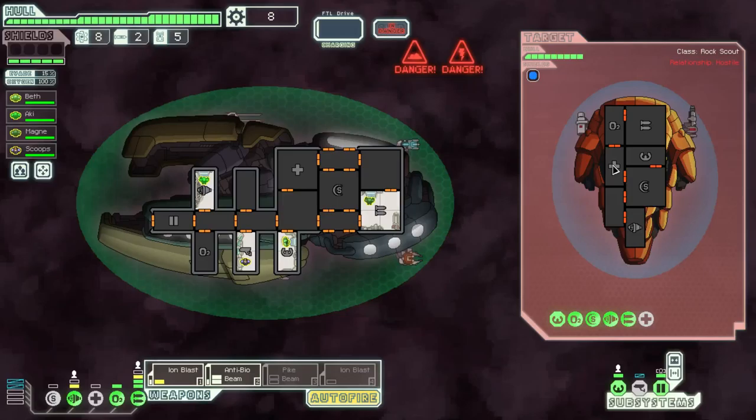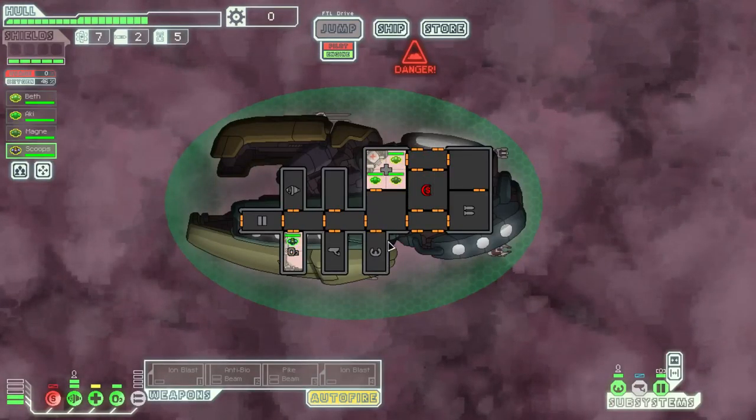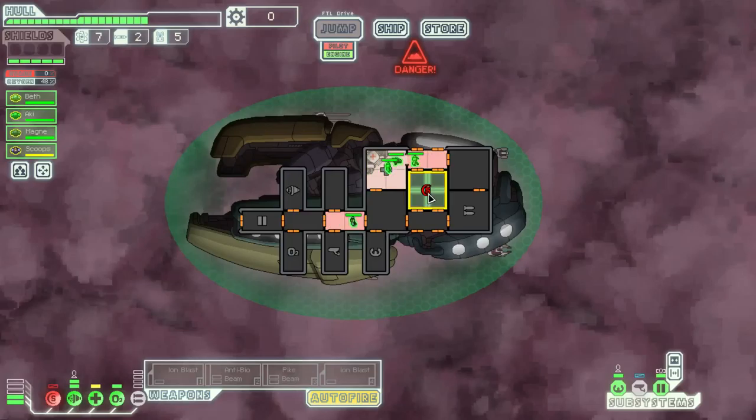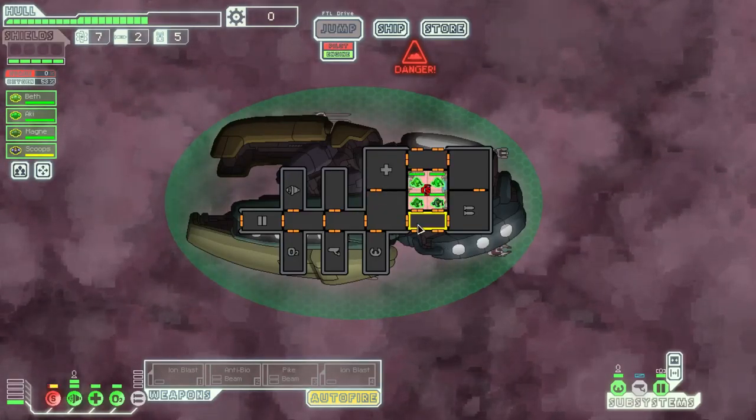Let's fix ourselves up because that was quite bad — absolutely atrociously bad. That did not go down well at all. We need oxygen especially with all the holes in our ship — we're quite leaky. Go heal, guys. No O2. O2 is back online. Go fix the shields, although we don't really have any shields but still.